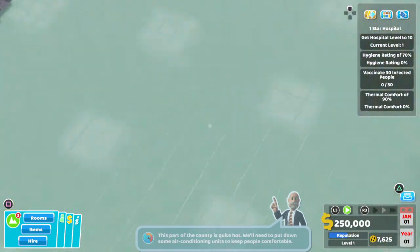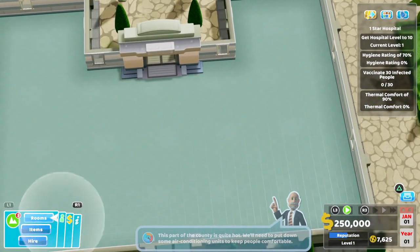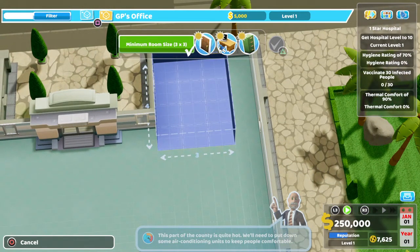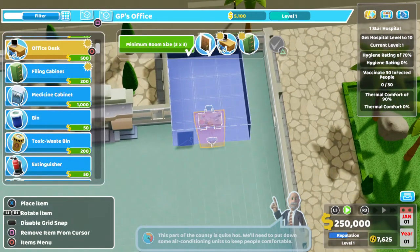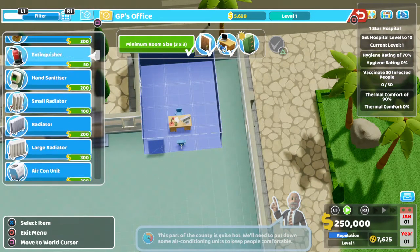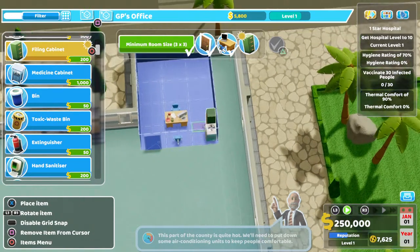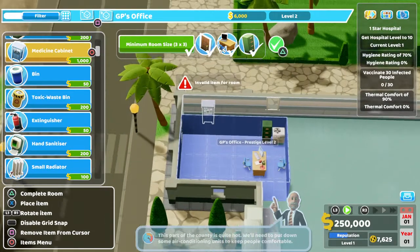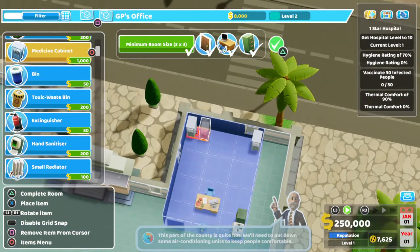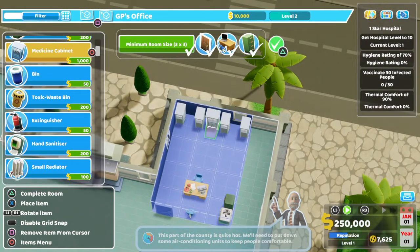For vaccinating 30 infected people, it's those epidemics essentially. What I suggest is to just let it run a bit so everyone gets infected. That way you'll easily be able to cure more people. If you cure it too quickly, you'll only get four or five per infection. But if you let it spread just a bit, you can get 10 or 15 vaccines per epidemic, because the epidemics don't come around that often.